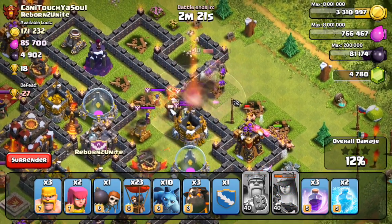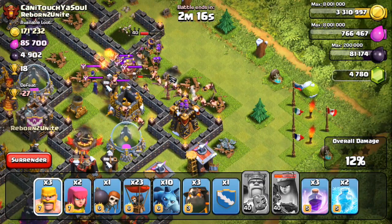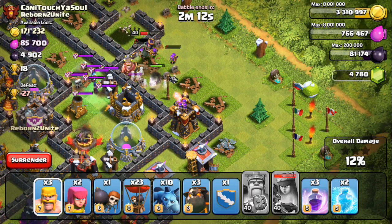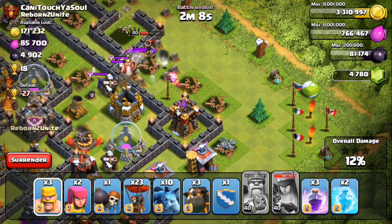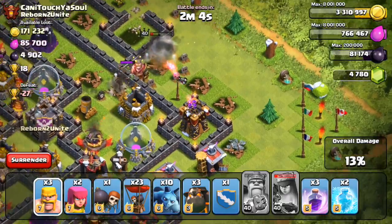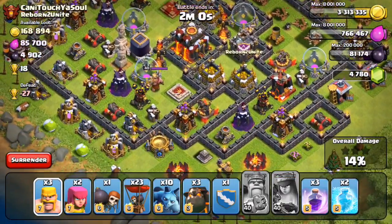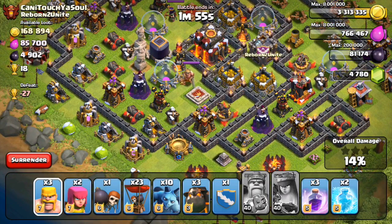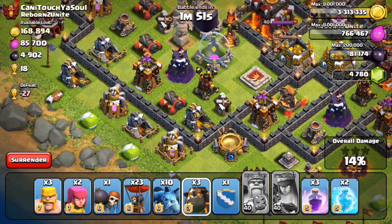My king and queen are attacking the clan castle troops. I don't expect them to deal with all of those guys, but it looks like they're doing a pretty good job. We got rid of the wizards already and now we're working towards the witches in the back. My archer queen as well as those barbarians and archers from the hero abilities actually went beast mode and ended up destroying all the clan castle troops — that's actually really rare.